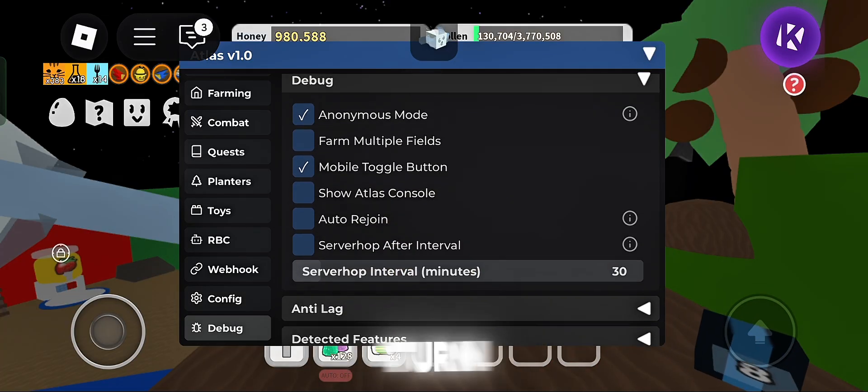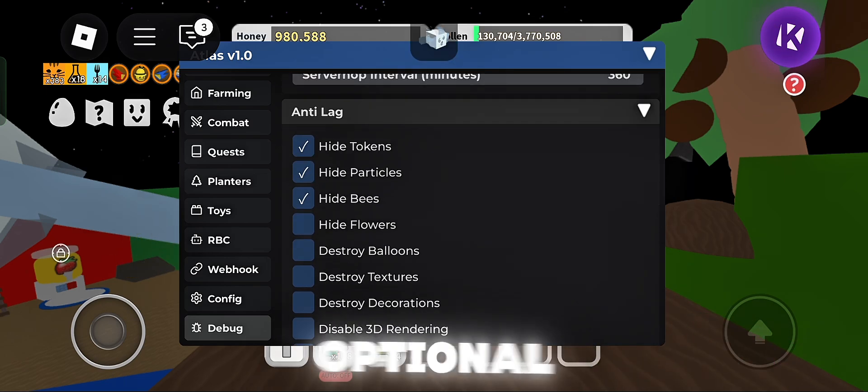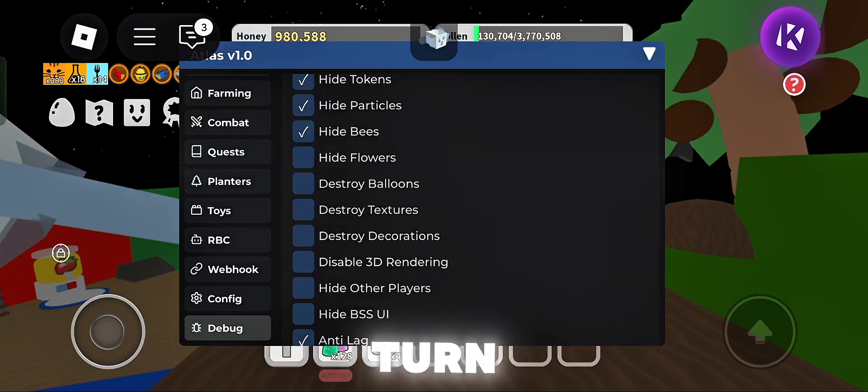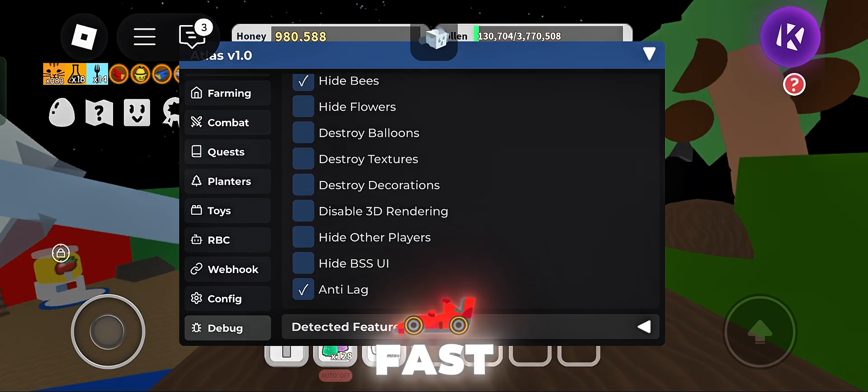For debug, always turn on anonymous mode and mobile toggle. And we have anti-lag — this is optional, but I recommend you to always turn on this.